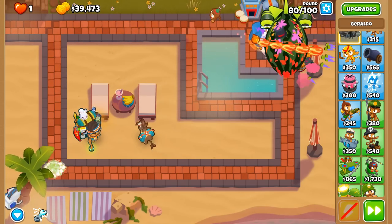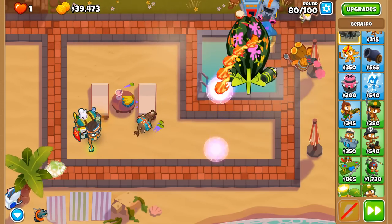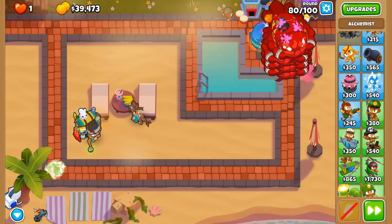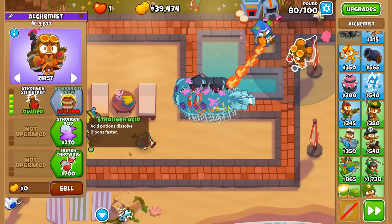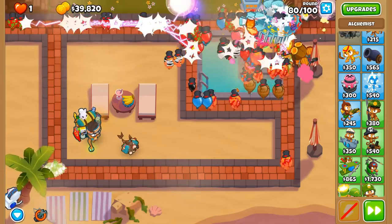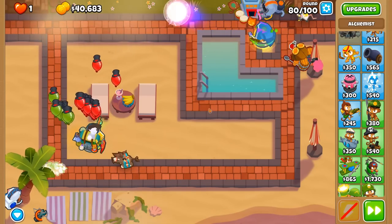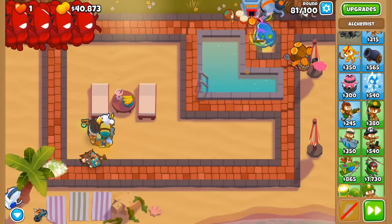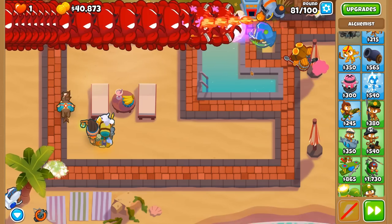This ZMG is holding on well so far, but we're whittling this thing down quite well. The Alchemist is at 3,750 pops, which is not bad at all. If we had Stronger Acid and Perishing Potions, this thing would probably be about 10,000 pops right now. The Added Acid Strength and the Perishing Potion removing the fortified property off of non-MOAB class balloons — namely the ceramics, which are the biggest worry — that's why we don't want that.